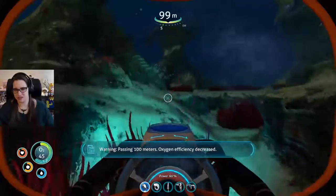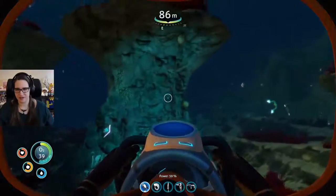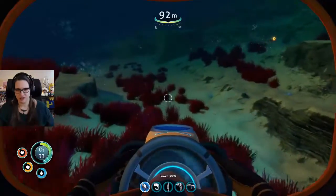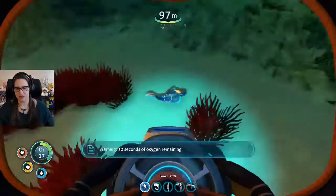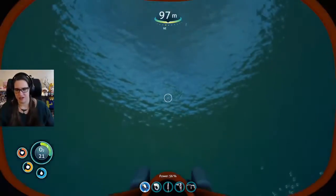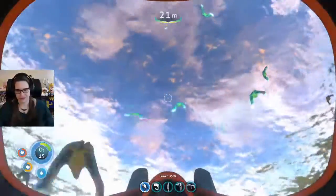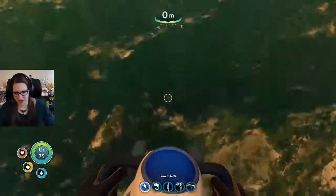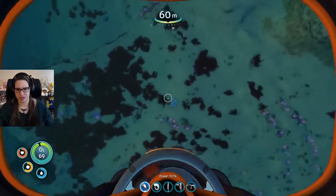I am not going in the right direction — 100 meters. Oxygen efficiency — shut up, I'm fine. This is where the Aurora is — the Aurora is over here. So we're looking for stuff here and we're always on the lookout for possible sweet loot. We're on the lookout for silver, which should be in this zone.